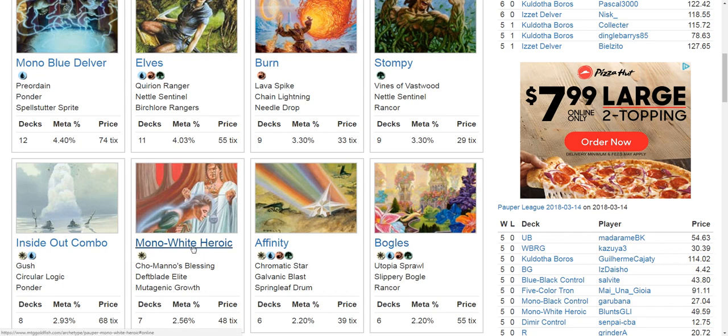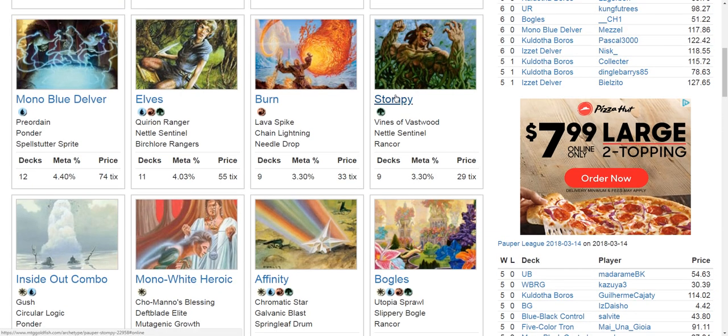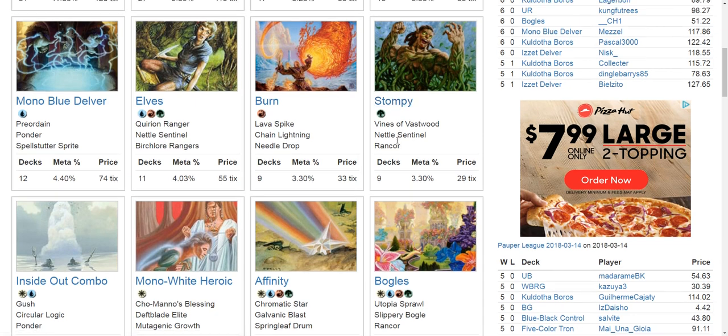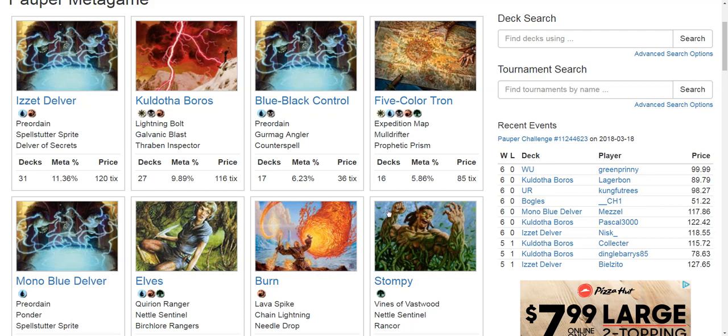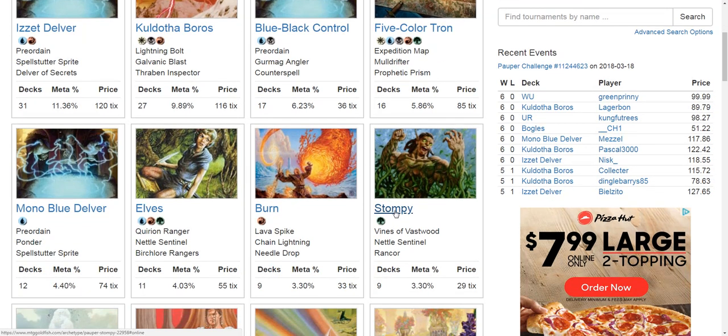For Boggles and Mono White Heroic, they have access to things that give their creatures protection from black, hexproof, or make them untargetable. Even Stompy can run Vines of Vastwood to temporarily give hexproof. But none of this matters if your opponent slams a Pestilence, deals two damage to everything, or can consistently keep slamming board wipes and sacrifice effects. Boggles and Mono White Heroic are not going to have great matchups against Blue Black Control. Stompy really depends on the specific deck configuration — it always has a reasonable chance against almost anything.